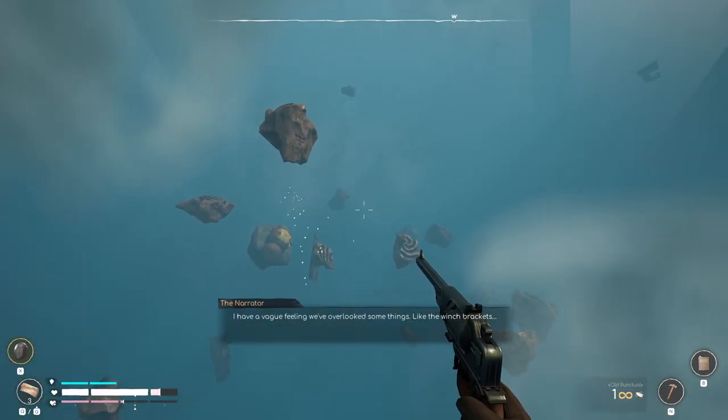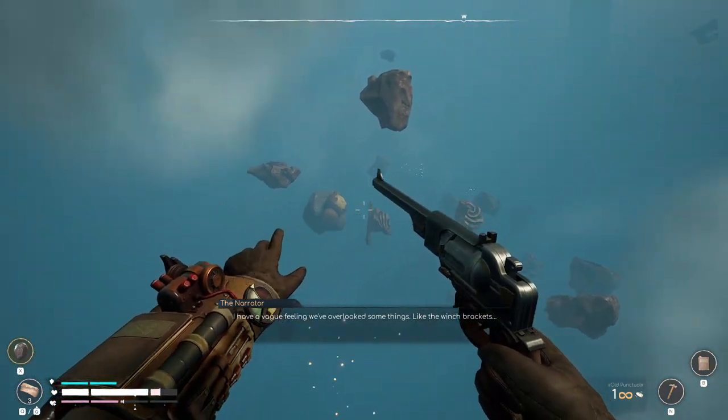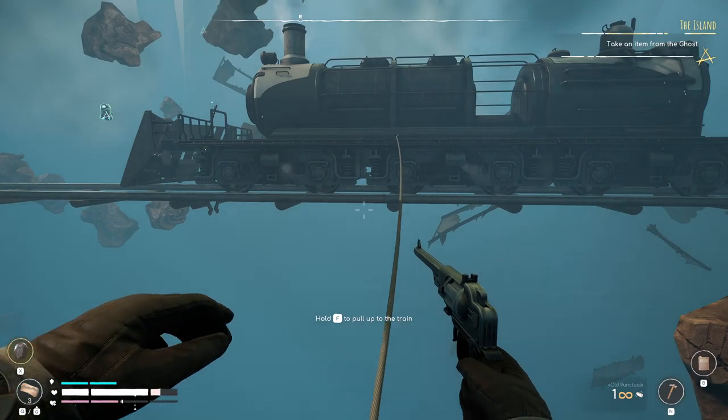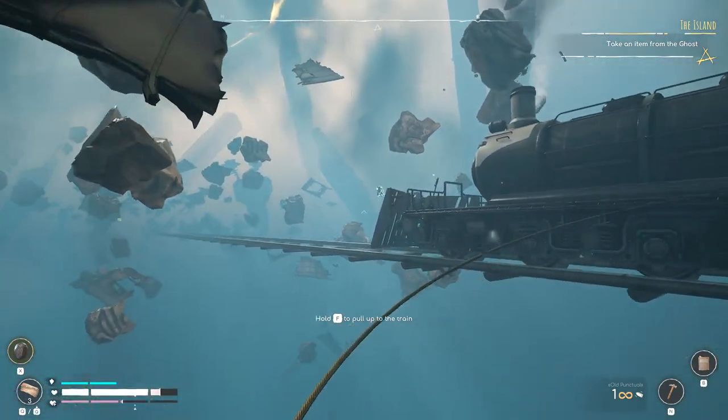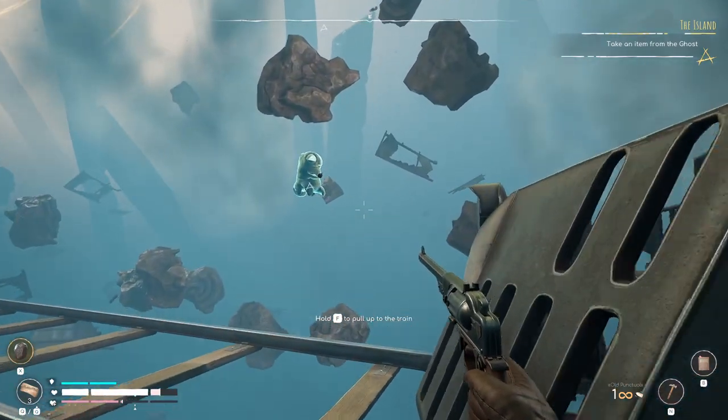I'll cook some grilled organics — I found void fat in the void, what could possibly go wrong? Okay, the floating potatoes. I have a vague feeling we've overlooked some things like the winch brackets. Oh yeah — I can actually take an item from the ghost.